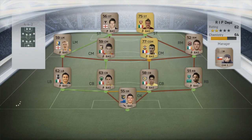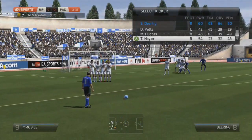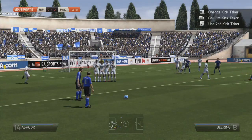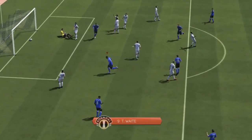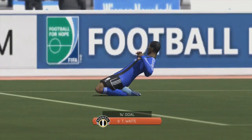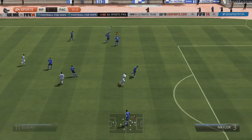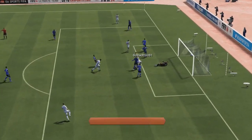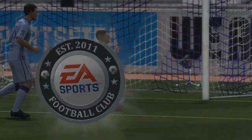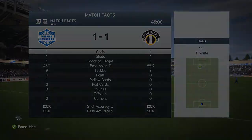We come up against a starter-packed team — a couple of nice gold players in there. Morgan Schneiderlin, the holding mid, is a very good player. We pick up a free kick in the 13th minute, a little bit too close to goal to take on with a free kick specialist, but we try something from the training ground and it works absolutely perfectly. We square the ball to Weight, who rifles it into the top right-hand corner, giving us an early 1-0 lead. He is going to bring it back to 1-1 though — it's Immobile, the gold striker from Livorno.